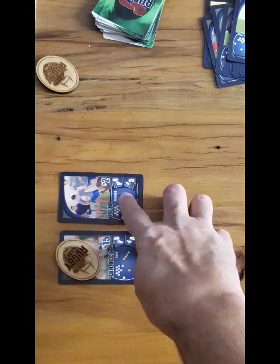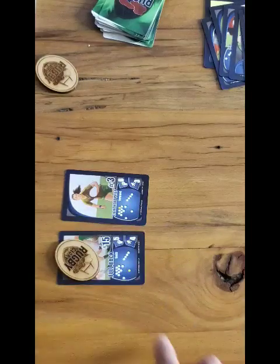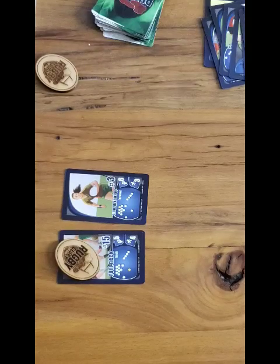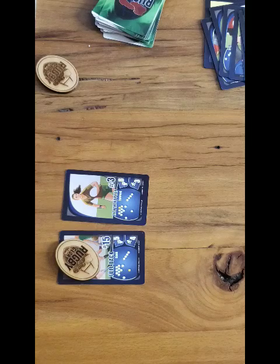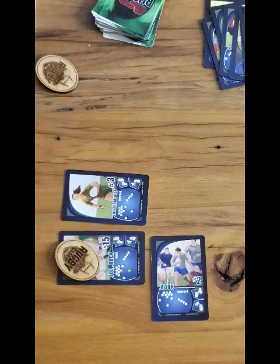If, however, the power number had been higher on the defending side — so in this case it's a six as opposed to a five — now the attacking team is in danger of losing the ball to a poach, or a steal, or a jackal, as terms that are used in rugby. They're in danger of losing the ball. So what they need to do is bring in another player card to help assist in the ruck. If they do that, then the defense is also allowed to bring in a player card to assist on their side of the ruck and continue to try to steal the ball.